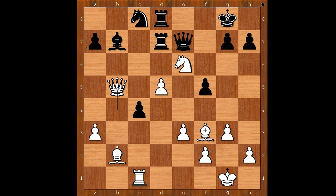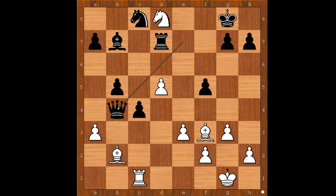Queen takes on b5. What if knight takes rook? If knight takes on d8, queen takes on b4, and after a takes on b4, rook takes on d8 — and black is better. Slightly, but better. Back to our game. Queen takes on b5. Moving the rook is not a good idea — if rook to e8, knight takes on g7, and this is even worse for black than before.